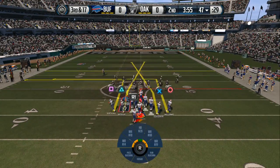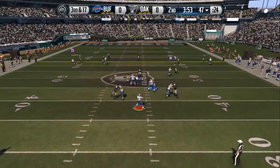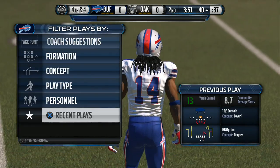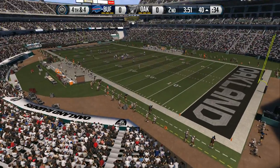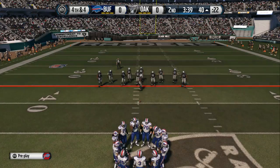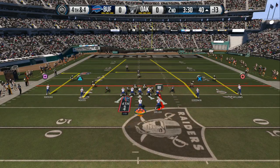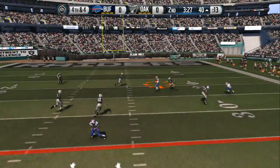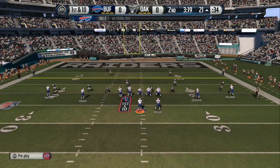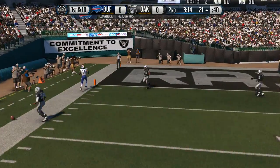Third down coming up. The defense comes out of the dime. E.J. Manuel's back in shotgun formation. Watkins has got it on a pass. When you get in these situations, it's third and long — not easy to pick up first downs. Going for it on fourth down. E.J. Manuel from the gun. Sticks to his hands. The Raiders defense has to be demoralized by that fourth down conversion. Any time you give up a fourth down conversion on defense, it is heartbreaking.